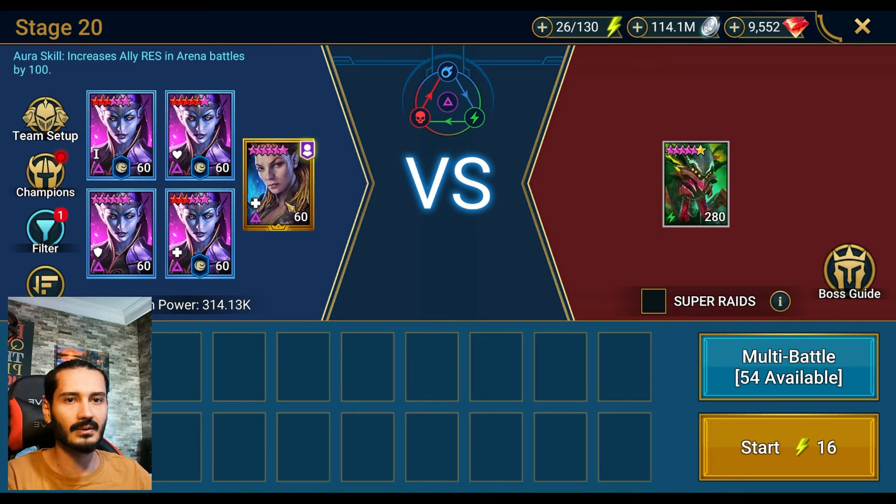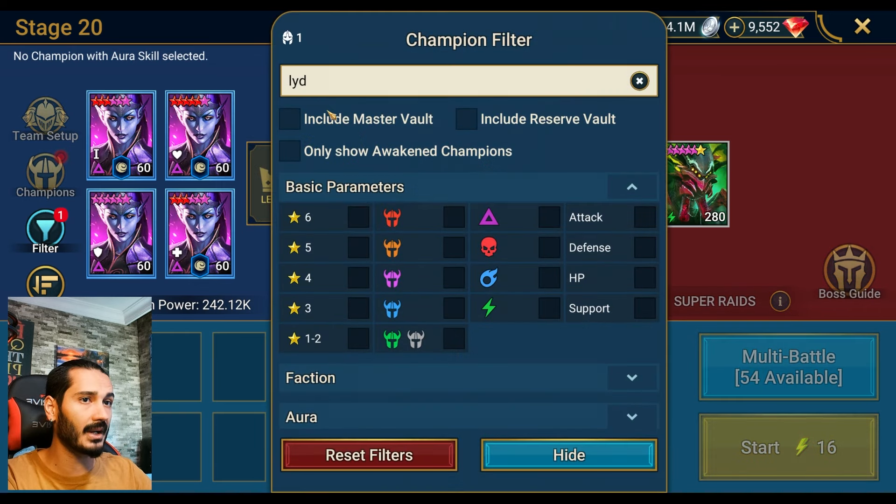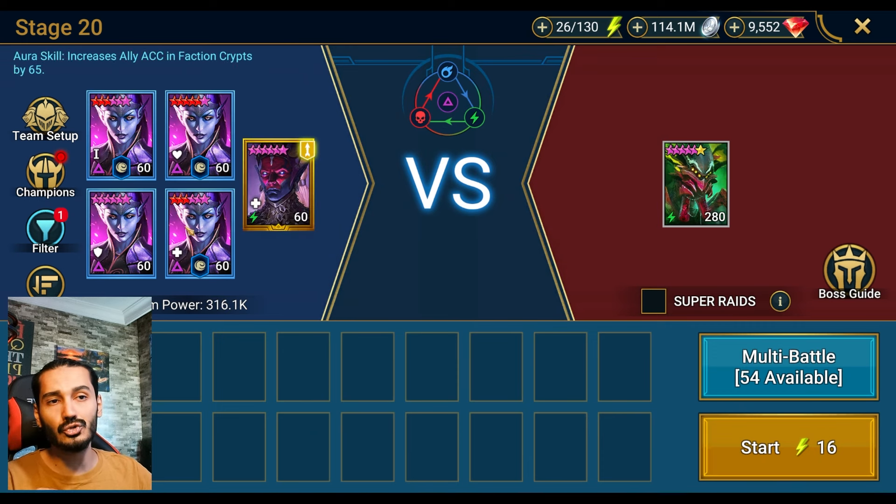That's very important. Lydia has a 3% chance to fail her debuff, that's why I am using Ghostborn. But again, you don't need Ghostborn. If you can build your Cold Earth with high Critical Damage, you can use any Decrease Defense champion from this faction.